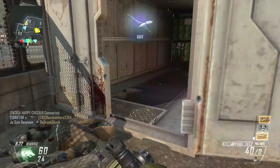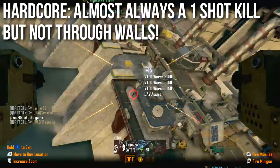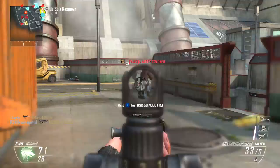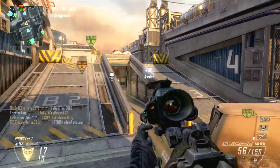In hardcore mode the Hammer is almost always a one-shot kill, as long as you're not shooting through walls. However, shooting through walls is problematic: even with good bullet penetration, if you're at medium range dealing 30 damage and shoot through a wall, it drops to 29. In hardcore with only 30 health, that's a two-shot kill. Overall, wall penetration is okay — not the worst in the game, but the lower damage limits its effectiveness.